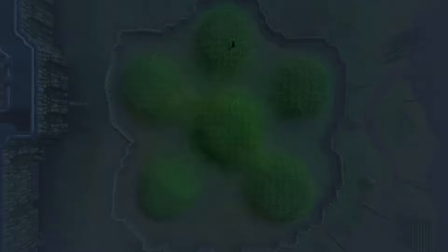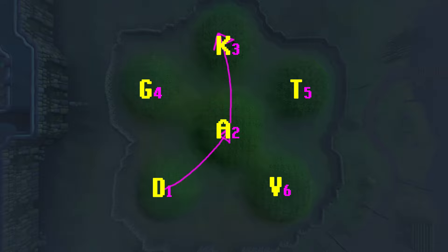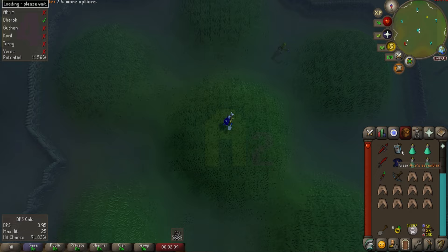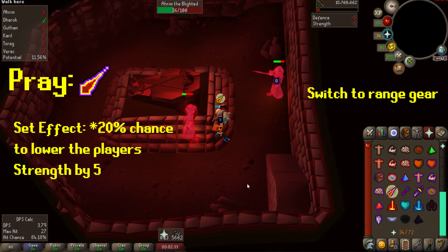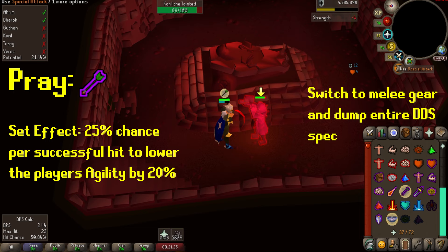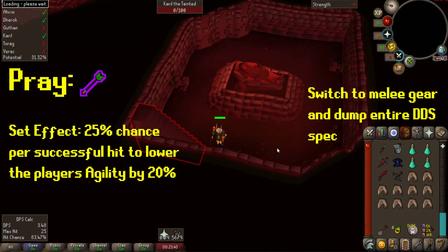Now we're ready to start some runs. The first thing to talk about is the order in which you should kill all 6 brothers. I'm only going to go over the method for killing all 6, as for the vast majority of your time here this will be the most optimal strategy. The first 3 brothers will always be killed in the same order. First is Dharok's — make sure to pray melee as his max hit is 57 when he's at 1 HP. Second is Ahrim's — pray mage and switch to your range gear; Ahrim's will have a 5% chance to drain your strength level by 5 each hit. Third is Karil's — pray range, switch to melee gear, and dump your entire DDS spec into him; his special will drain your agility level but shouldn't cause problems.